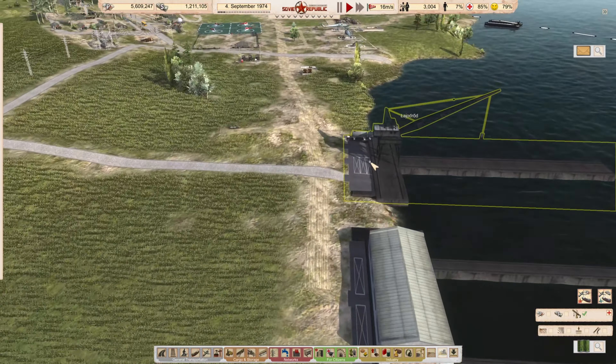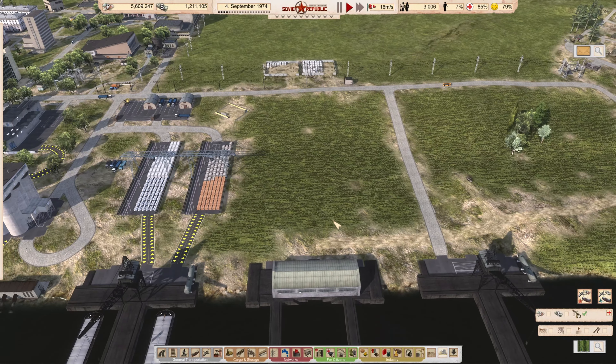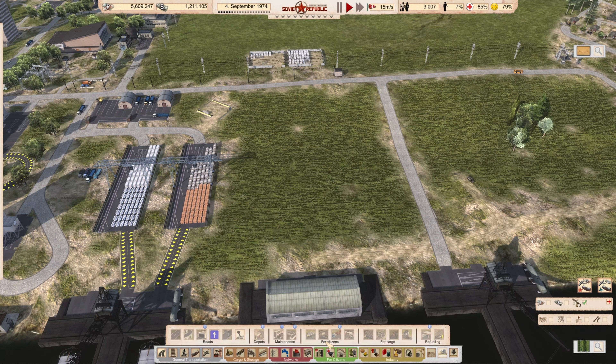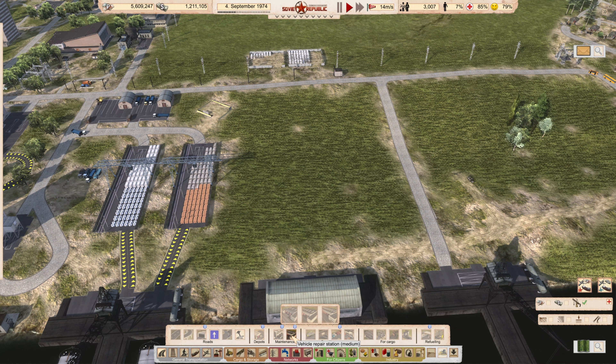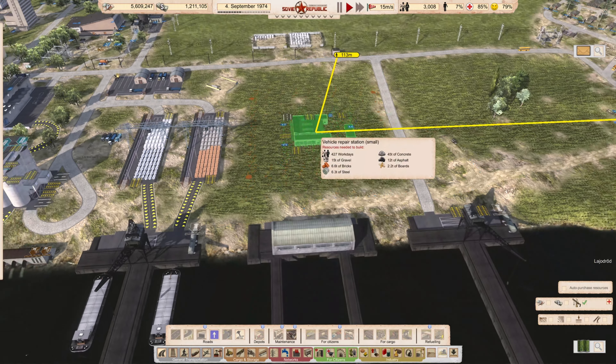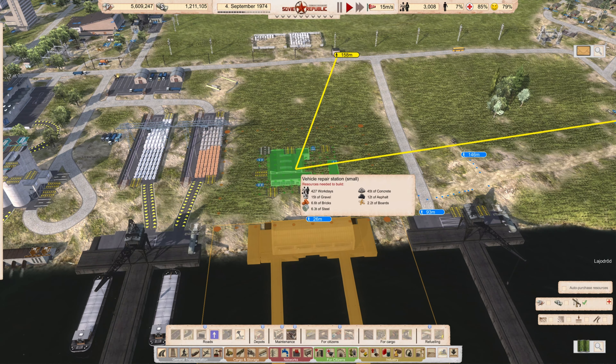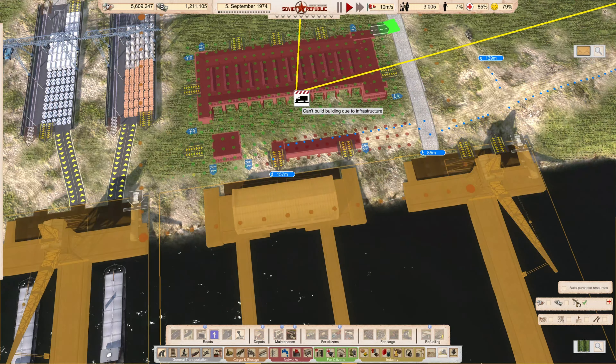That wear and tear leads us to the next point: I want to have a mechanic shop here. Let's plug this one in — maintenance. I can have medium, small, and big. I want to reach these three buildings here if possible, so the big one it is.